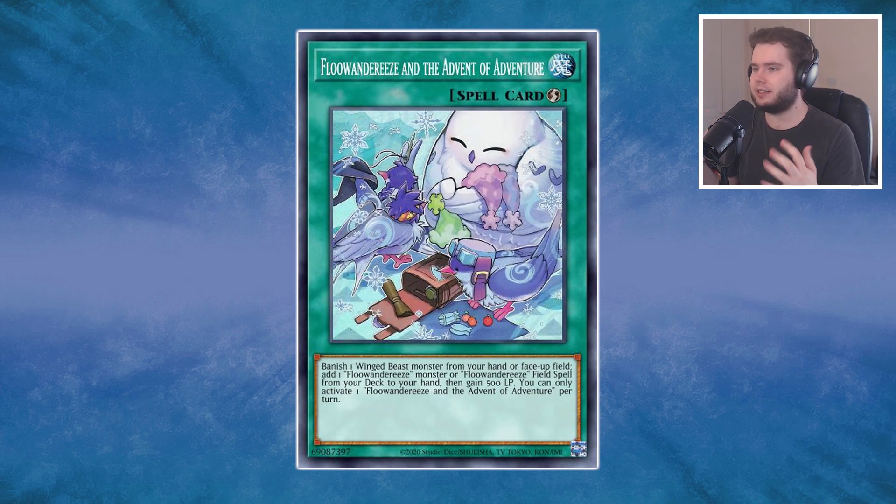There is one more card we're missing: Floanderies and the Advent of Adventure. This quick-play spell lets you banish a Winged Beast from your hand or field, then add a Floanderies card or Floanderies field spell from your deck to your hand, then gain 500 life points. Being a quick-play spell means you can use it to dodge things like Ash Blossom or negates and still continue a combo. It's essentially three extra copies of every card in your deck, so consistency-wise it's really good. It'll be coming within the next three months or so.